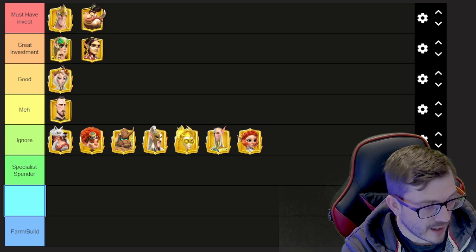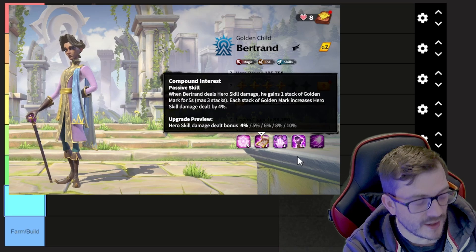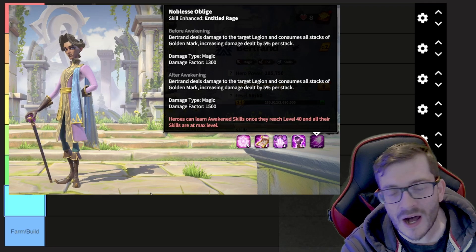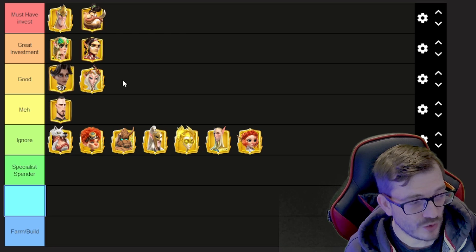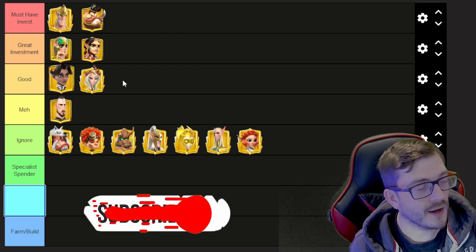Bertrand is a good hero — definitely better than Innis and a great hero to invest into, especially for lower spenders and free-to-play players looking for a main hero. A lot of people try to devalue him in 1v1 tests, but Skill 4 — not being targeted — gives you a bunch of stats. If you pair Bertrand with Fear or similar heroes with celestial units, it's absolutely nasty. With 20 to 30 celestial units you're not getting targeted, you're getting that uptime buff, and you're just dealing a ton of damage.